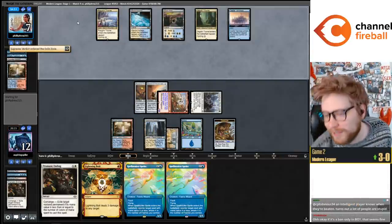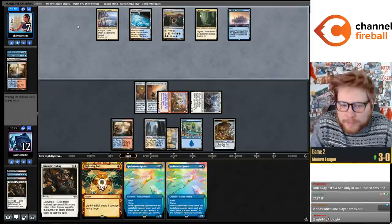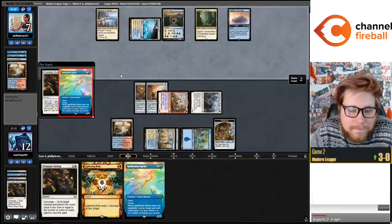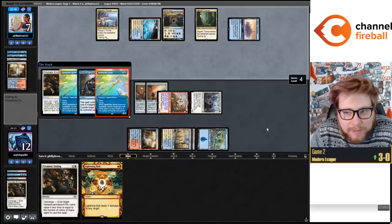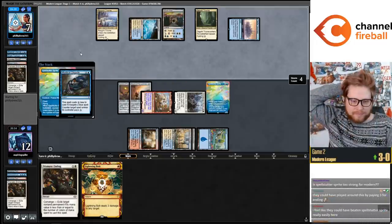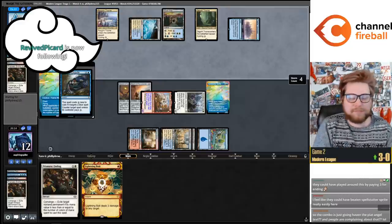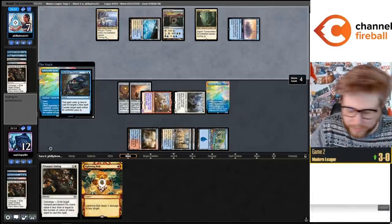Casting Verdict is probably the only chance our opponent has. Are they playing Zagoth Triome? Are they playing Bring to Light? We saw Teferi Hero and Jace the Mind Sculptor game one. I cast Spell Stutter Sprite. They could have played around that by paying three for Ending. I don't think they've seen a Sprite yet this game - actually no, they did Counterspell one earlier.